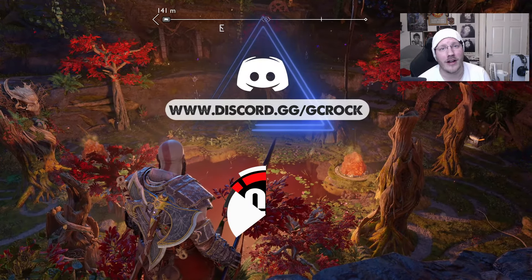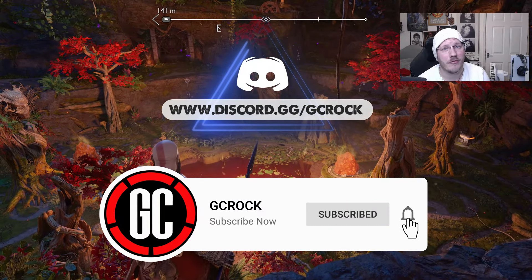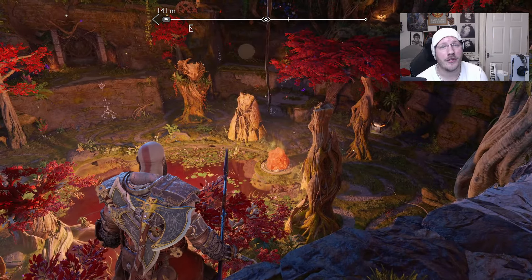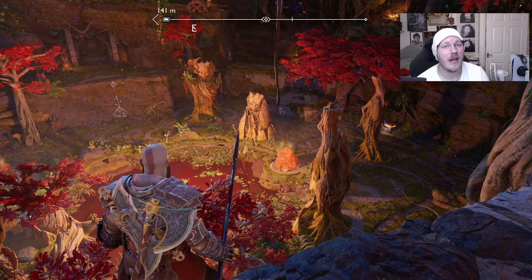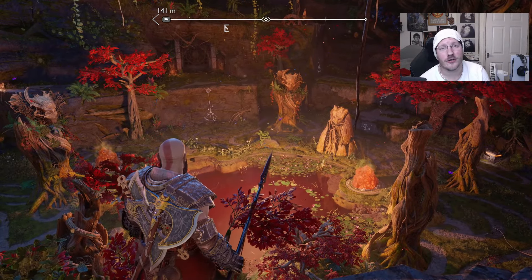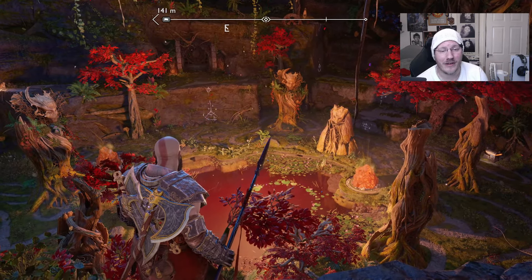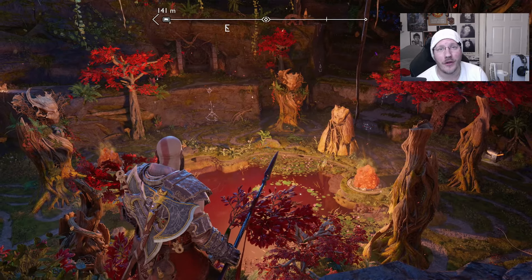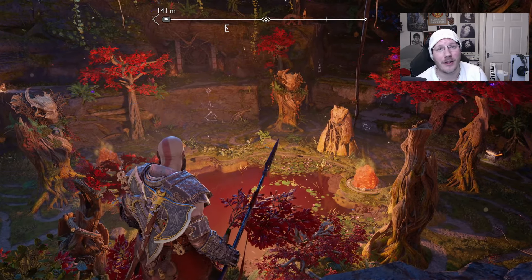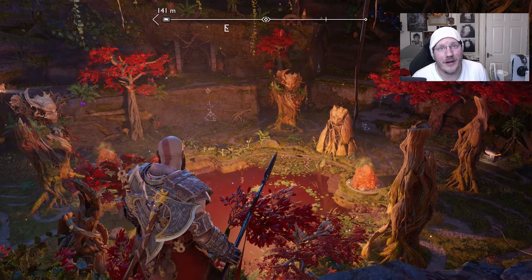In this God of War Ragnarok video, I'm going to be explaining exactly how you can get access to this secret wishing well. It is located in the plains region of Vanaheim, but you've got to complete certain favors or side quests before you can get access to it. The first favor you've got to complete is called Scent of Survival, and you unlock this favor automatically once you complete chapter 13: Creatures of Prophecy in the main game.